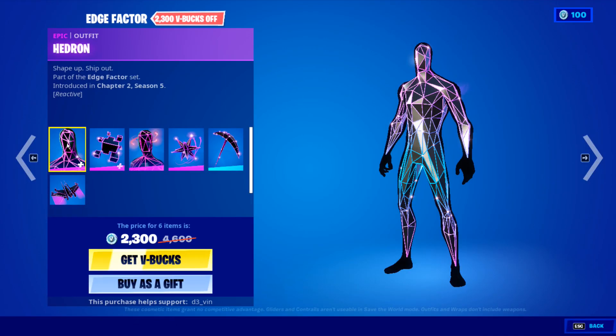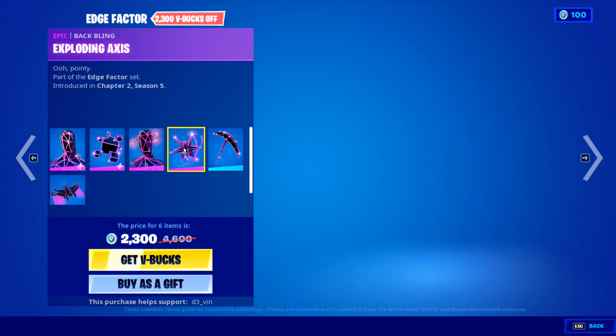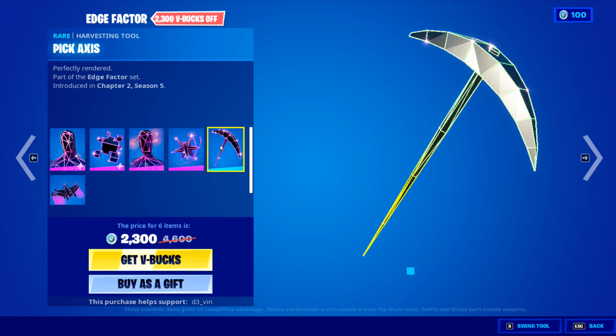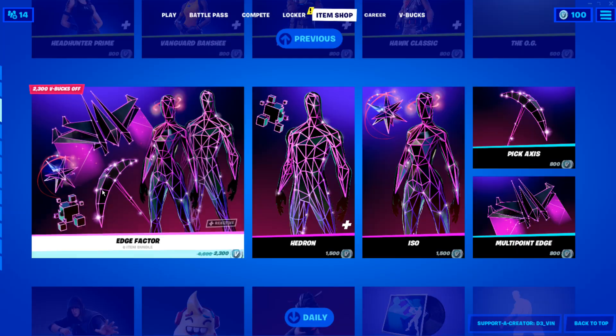We have the H Factor bundle with the Hedron skin and back bling H Case. We also have the Iso skin with back bling Explodix X, along with a pickaxe and a glider.